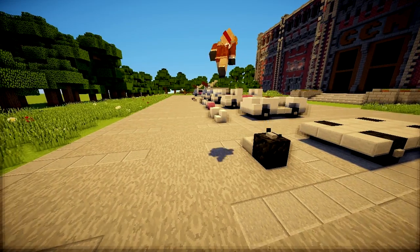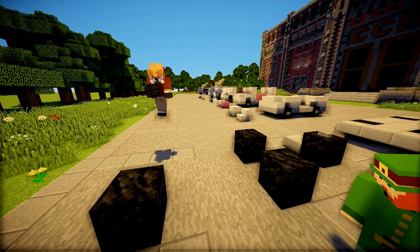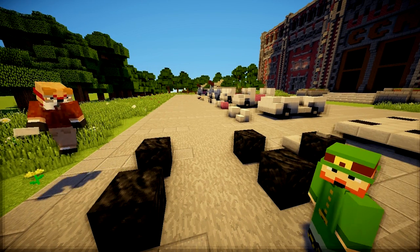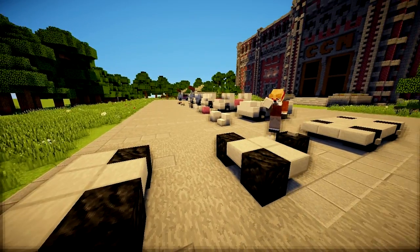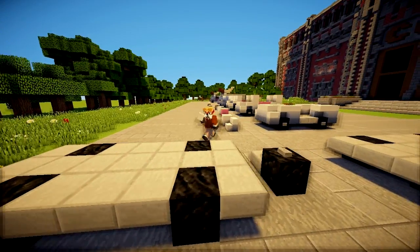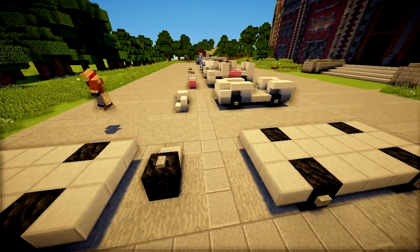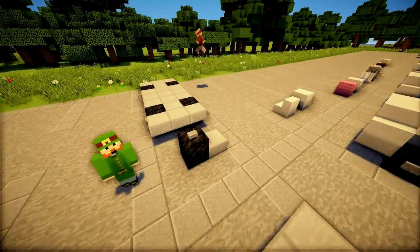So guys, what you've got to do is place down four tires first, keeping them three blocks apart from each other. Then we'll add some iron slabs around the edges and fill in the rest of the car base. As you can see, we have a pre-made model here — that's pretty much step one. Keep everything nice and symmetrical and on an uneven number.